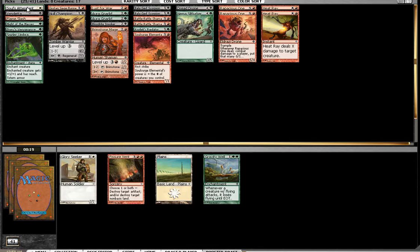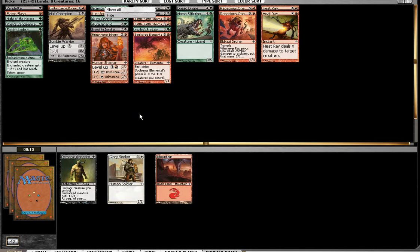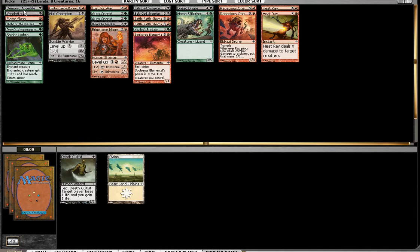I'll steal that Soul's Attendant, which is really good against my deck. I guess I'll take the Fissure Vent. I'll take the Gravity Well, even though it's not really playable. This could be not good.